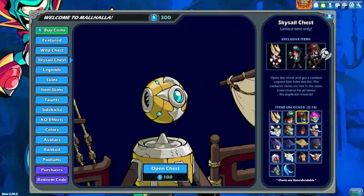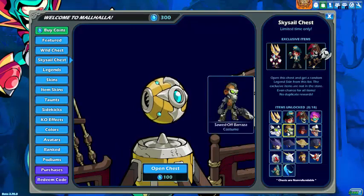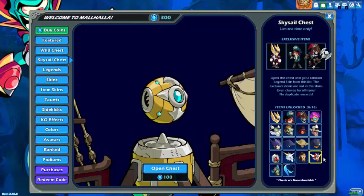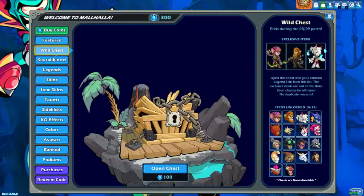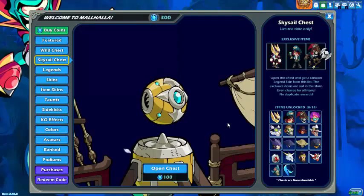From the pack you do get the 300 Mammoth Coins. You also get some other stuff, but in this video I'll be opening some of the chests. My plan is to open at least two Sky Sail chests, and I may even open a Wild chest, but yeah, two Sky Sail chests are what we are doing.